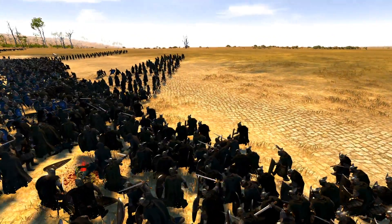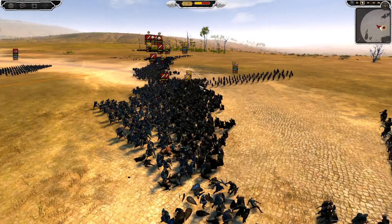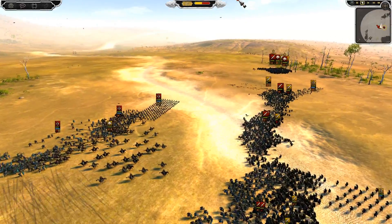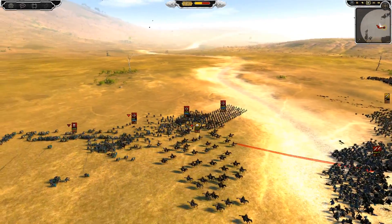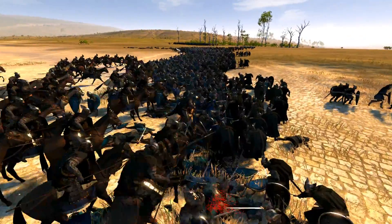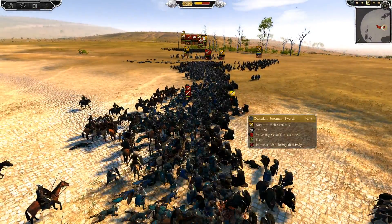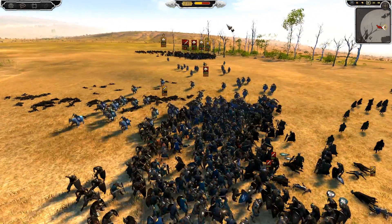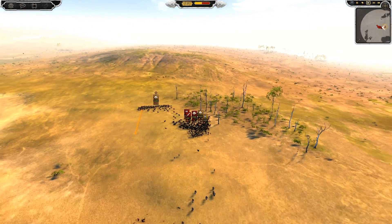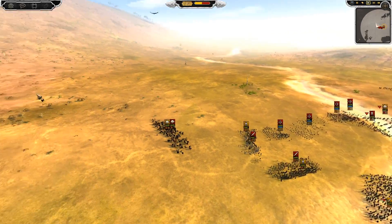Over here we have knights fighting squires — knights against squires should be okay. The front line is looking a little dicey; I'm starting to lose in some areas. You can see knights are being sent in with their sword variants. I'm already losing here and a charge is going to happen into the rear. I charge through the archers and into the rear of the fighting. I am actually wavering here — another charge by the general into my back.